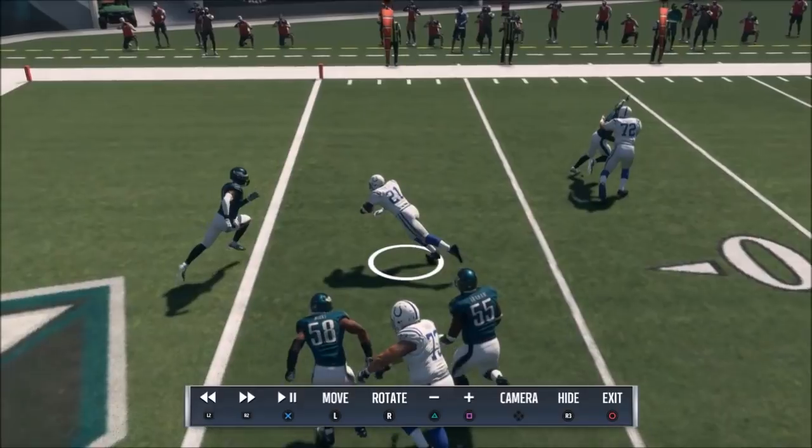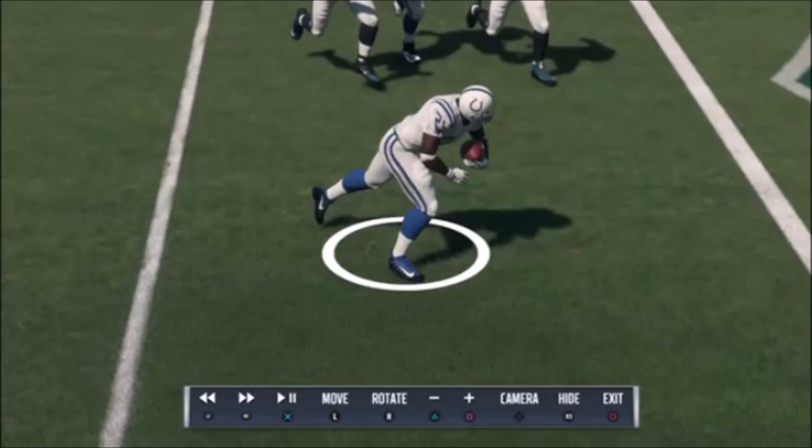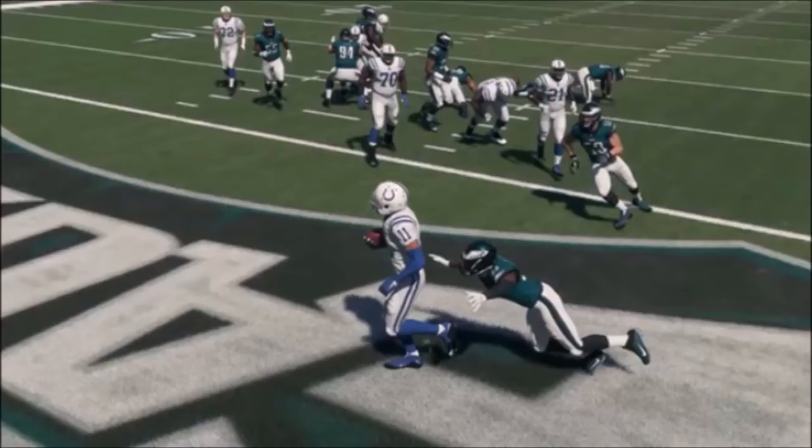Take a look at Tomlinson — from the start of his lunge he covers about four yards. That's the position Madden gives the offensive player. Yet when we look from a defensive standpoint, this is the much shorter position they're given. To be honest, it's not correct, it's not simulation football, and it's probably why a lot of diving tackles end up being missed.